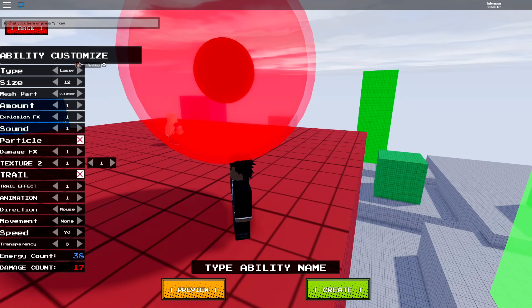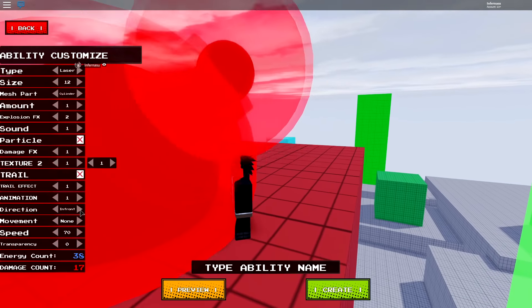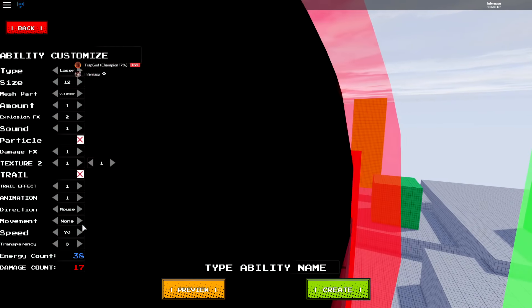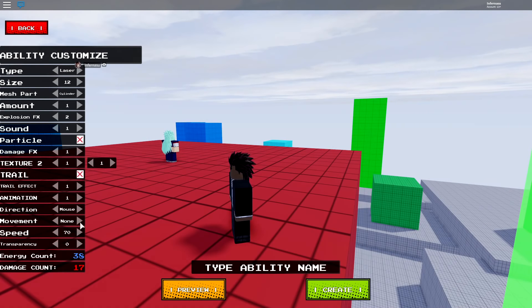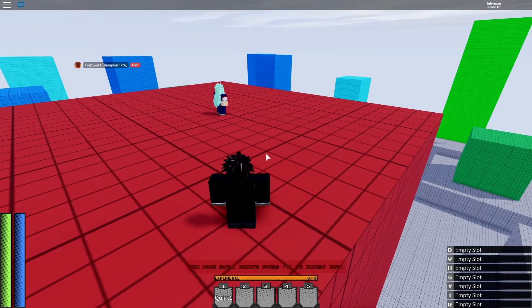Cylinder block. Explode. Direction — mouse, in front. Movement — jump. Speed. I forgot I had no court friendly. Ability name — something. They multi-hit it, that's serious.